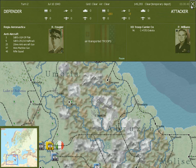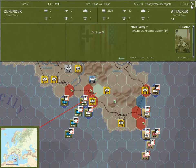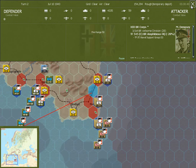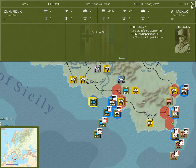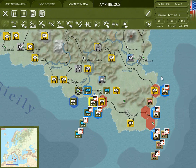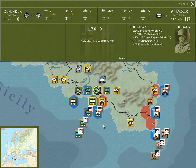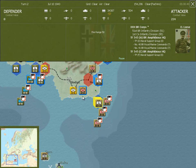After the logistics phase, the amphibious and airborne operations will be resolved. First, the airborne landings will take place. Next, the invasions will start to come ashore in a random order. Any commandos or rangers in the amphibious headquarters will come ashore in an empty adjacent hex next to the main landing, like this one here. And here's another commando landing.